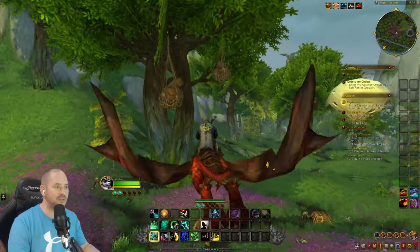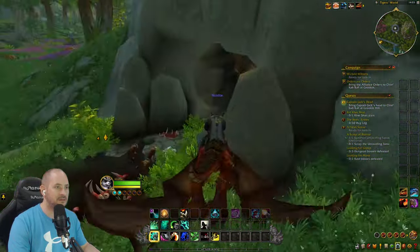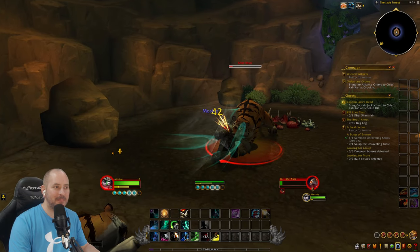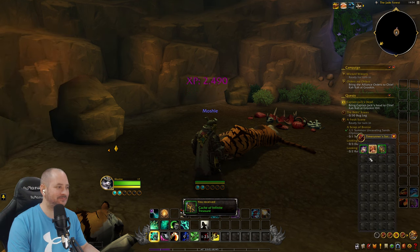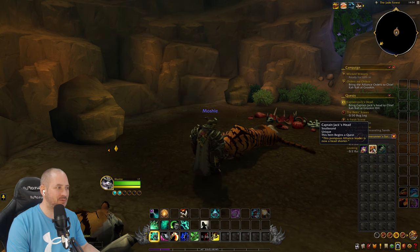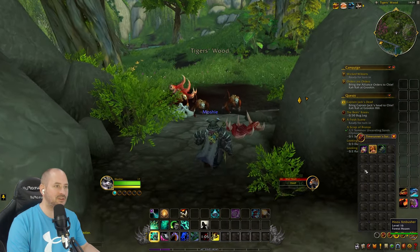Something is showing lower down — there's a cave. Oh, a big tiger! 'The dreaded Shirk Khan is dead — you have avenged the Ichik Nab Nab and the others.' Got loads of stuff from the kill. Two of the same item — wearing one. Found a staff with focus — we don't want that. The monkeys all came to see what we did to the cat.